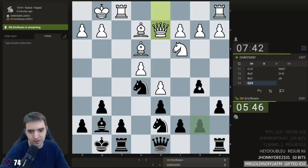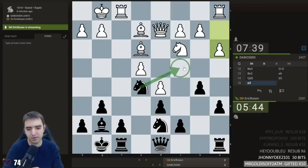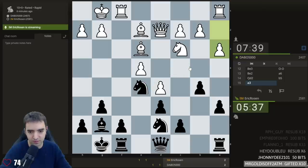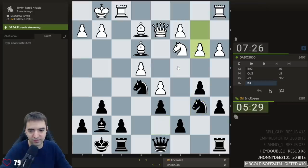Yeah, b5 — why not? Because the c4 square could be a potential spot for the knight. Probably don't want to go there too soon, but maybe something like knight b6, knight c4. I really don't mind if takes takes — that would probably be a positional mistake for white. There are real ideas of knight c4, and b3 would be a little bit weakening, but probably okay.